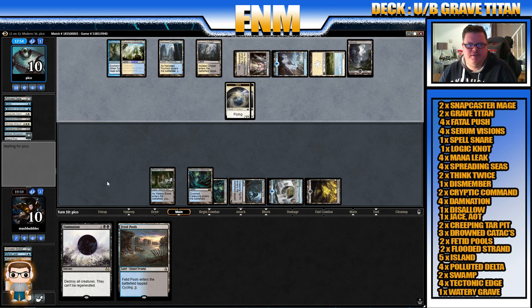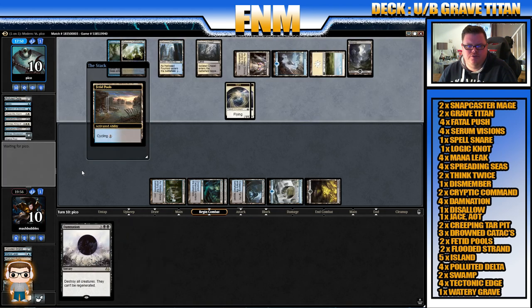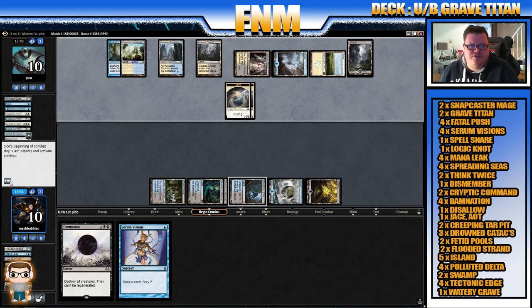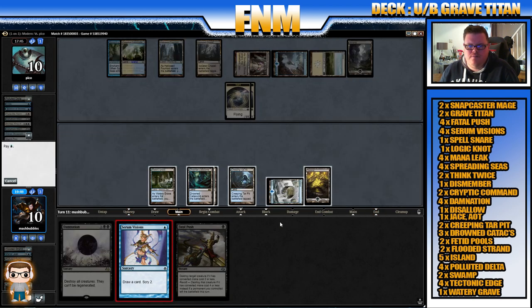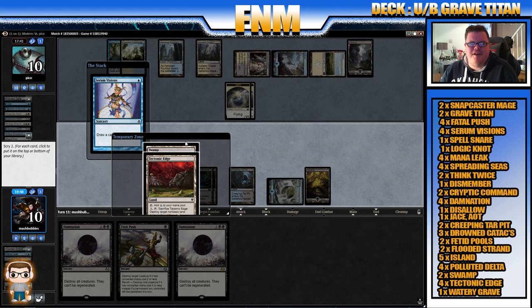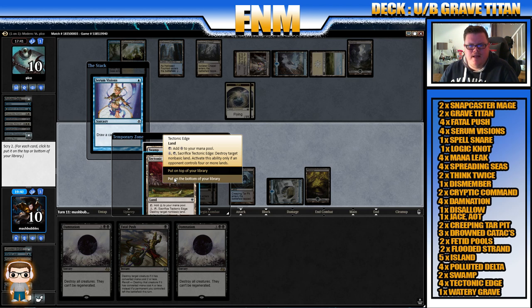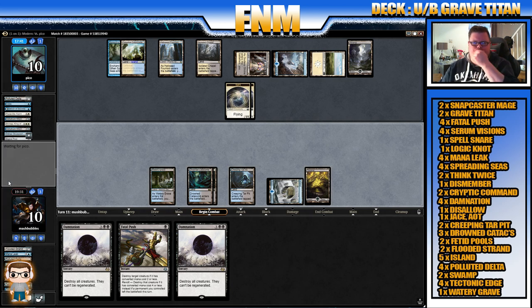Lingering Souls — that's a bit of a pain. Draw a card — Serum Visions; that's not too bad. Fatal Push is okay as well. Serum Visions draw a card, which is… Damnation again. Tectonic Edge — if they draw enough Celestial Colonnade — but I don't think we're going to be winning games with them. We could Damnation but I don't think we will at the moment.